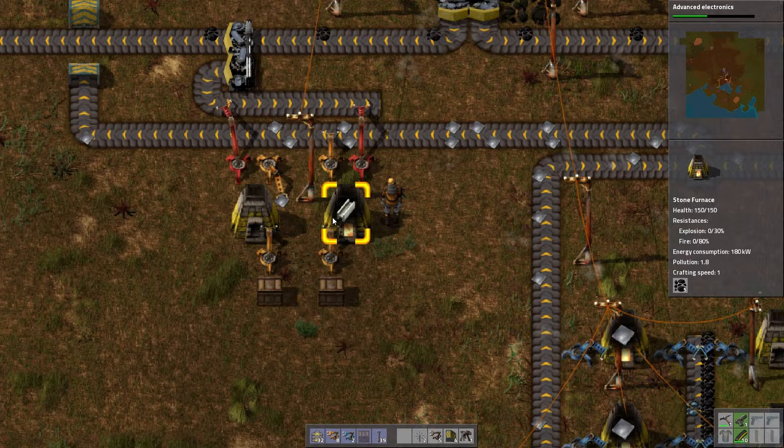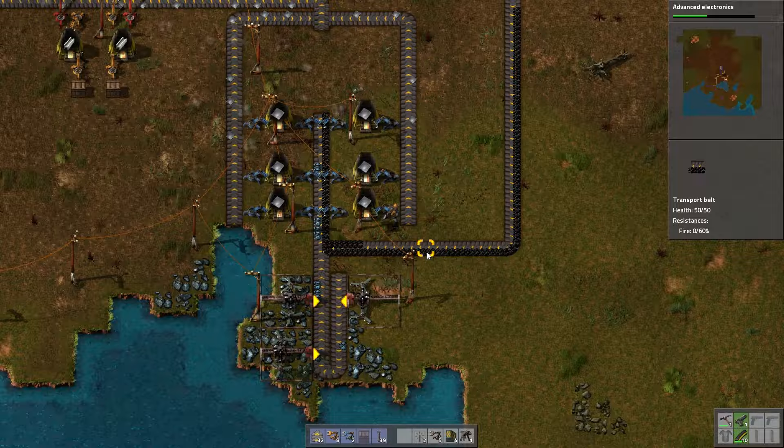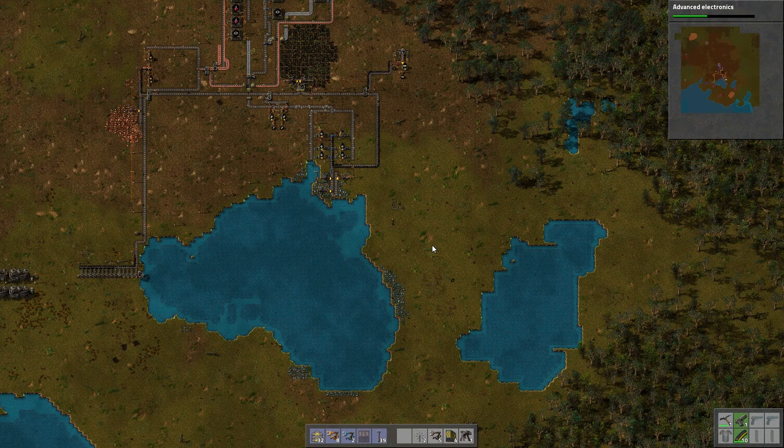We need to get more iron. Oh God, that's such a small iron vein — I forgot how small it is. Man, we do not have a lot of iron in this area. We've got a little bit here but this is not ideal. I don't have a good iron vein anywhere. I've got one up here but that's far. This is not a good map, guys.